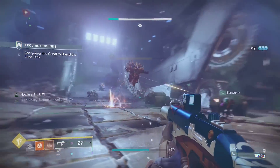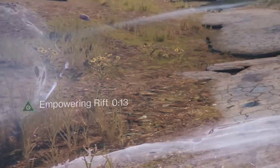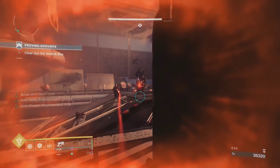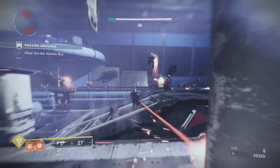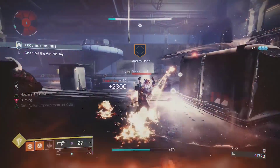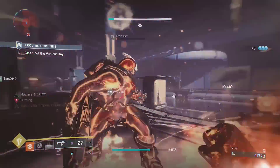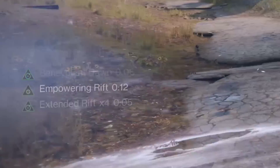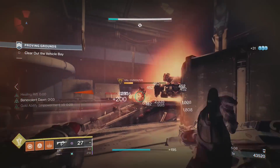which is 15% more than the base empowering rift. And whenever one of these seekers hits an ally, your rift duration is increased. While all of this is happening, you can start building up class ability energy with your SMG from the safety of your rift. Then once you have another charge, you can move up and place another. It also helps to use this with Benevolent Dawn, since the seekers will activate it, giving increased grenade, melee, and rift energy.